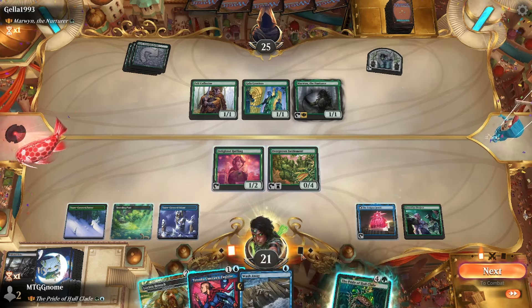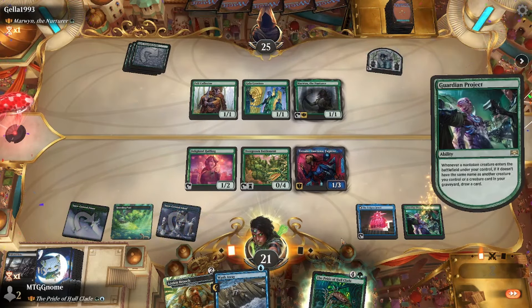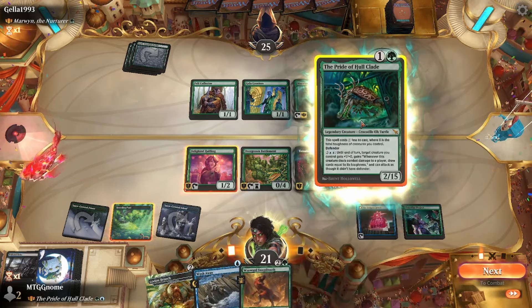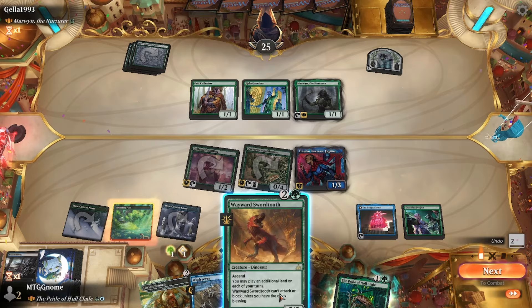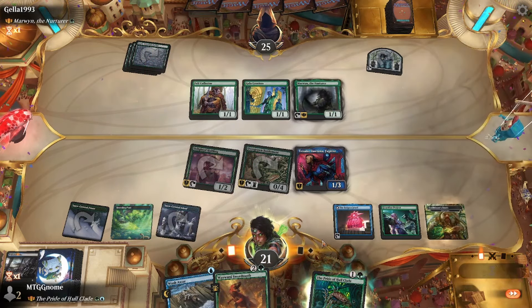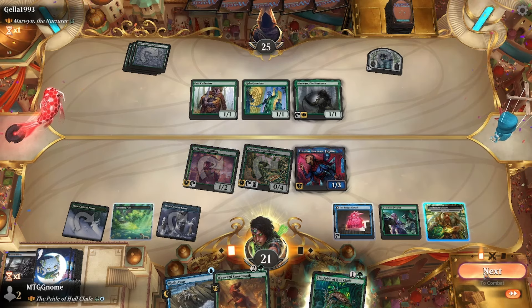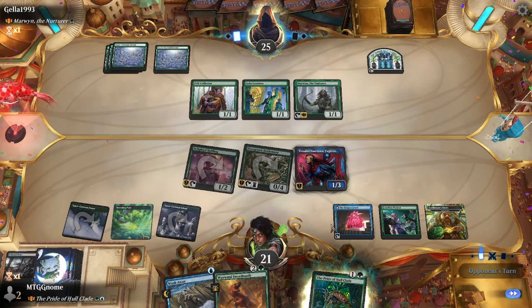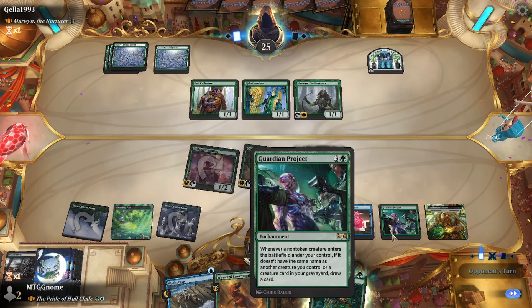Good — Tetsuko still means Pride can't be blocked. Let's play Tetsuko. I did that totally wrong — I forgot that the Enigma Jewel can only be used for activated abilities. That's my fault. I wanted to draw off of another creature coming in — I was just gonna play our commander.